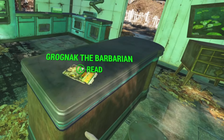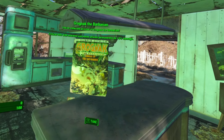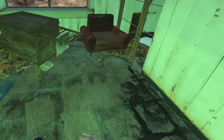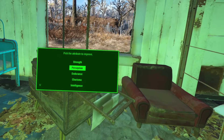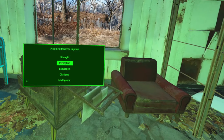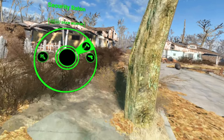If you haven't followed Codsworth yet, you'll find on the table a Grognak the Barbarian power-up. Also in your house, if you go to where Sean's crib is or where the drawer is, you'll get a S.P.E.C.I.A.L. book power-up which you can choose to improve either your Strength or Perception, and so on.